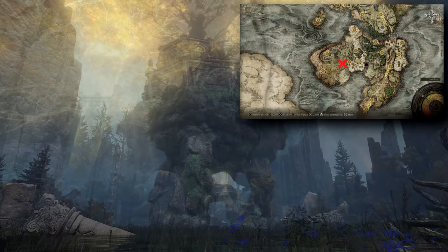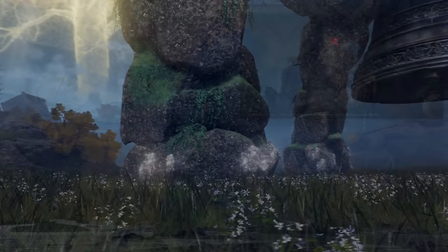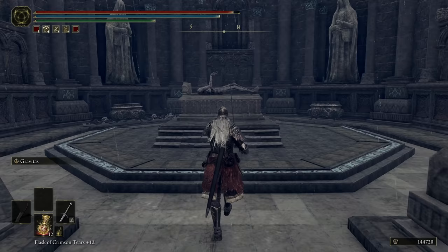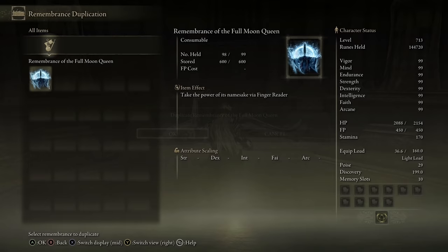There are seven walking mausoleums in total: one in Limgrave, three in Liurnia, one in the Mountaintops of the Giants, one in the Consecrated Snowfield, and the last in the Deep Root Depths. The method of bringing down a mausoleum differs in most cases — I'll let you figure it out — but it's generally related to removing the white curse marks from their body. It's worth finding your way up to each of these, because you can only duplicate one remembrance per mausoleum. After duplicating, that mausoleum becomes pretty obsolete.